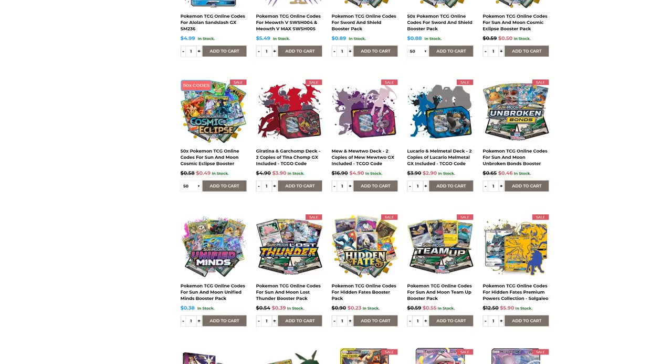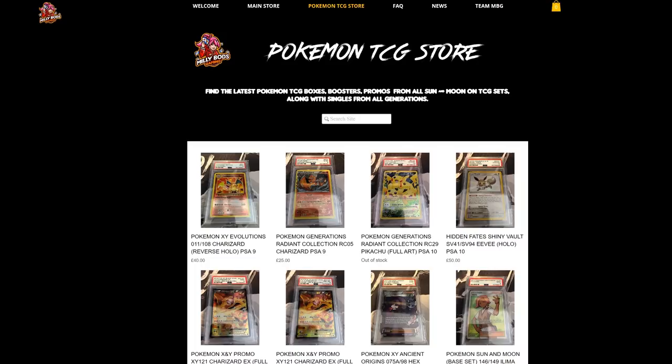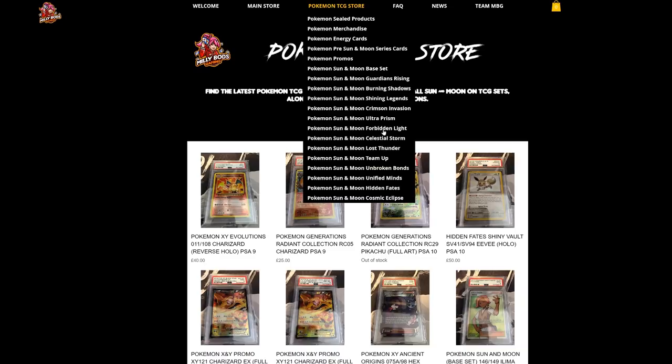For the European players, MeleeBots Gaming has everything from collectibles to all the latest cards from the latest sets — Cosmic Eclipse, Hidden Fates, and everything from Sun and Moon. Don't forget to check it out and use code Table1 when checking out to get 5% off your final purchase.